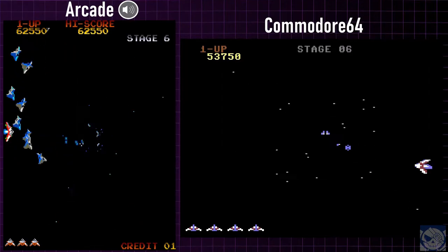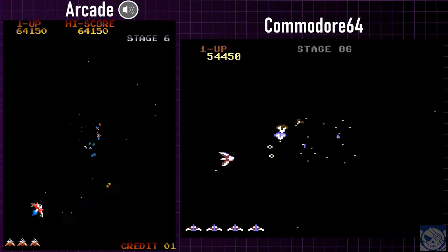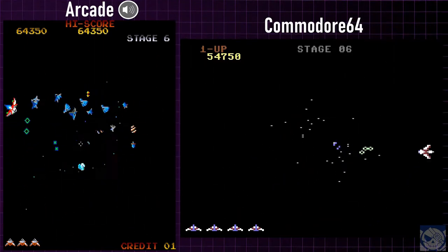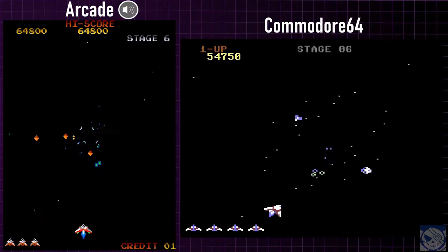The interesting thing you'll see here is that if you destroy a lot of ships in the first four waves of enemies that come down, you may get an extra wave with a different pattern that you would normally see in a different level.